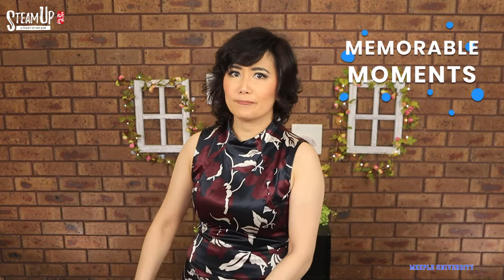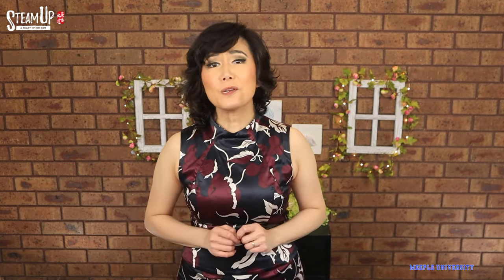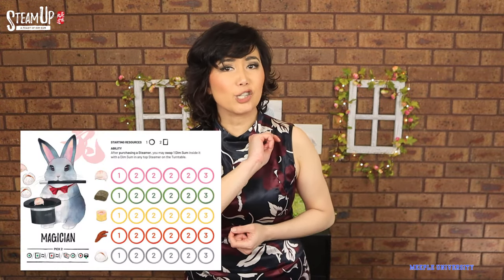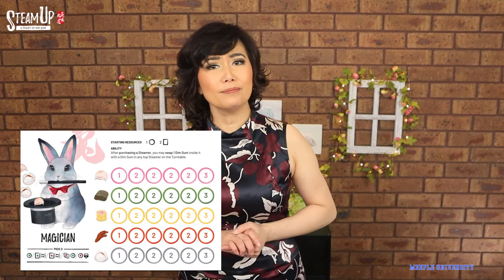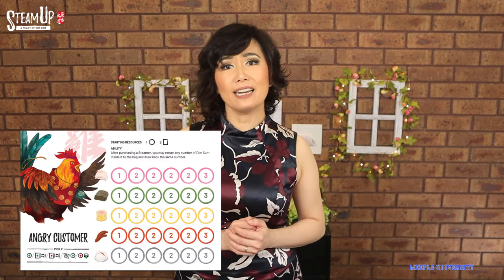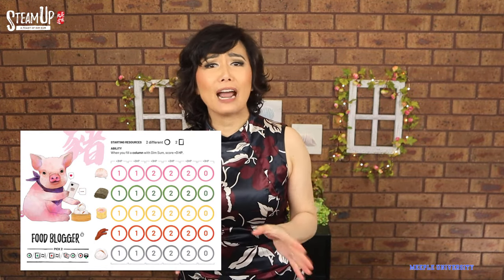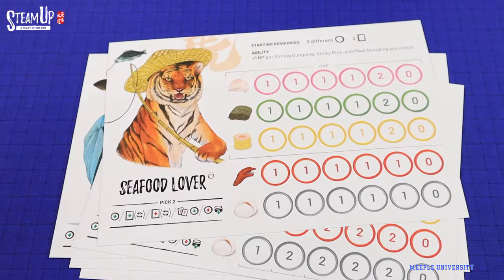These look so delicious! The characters you can pick from are not only cute but also give you certain abilities to enhance your game. Like Bunny Magician can swap one purchased dim sum with another on the table. Chicken Angry Customer can exchange dim sum from the bag. Big Food Blogger wants variety so scores extra points when a column is filled. And there are more characters you can choose from.